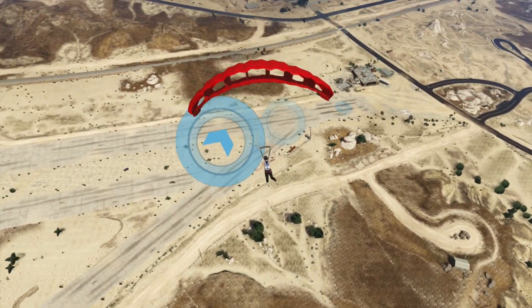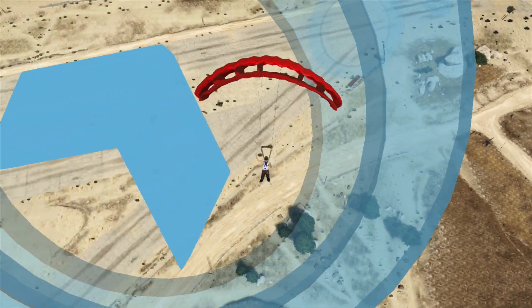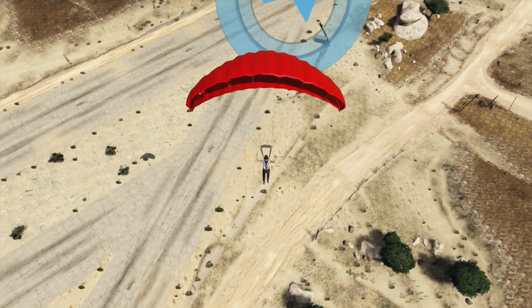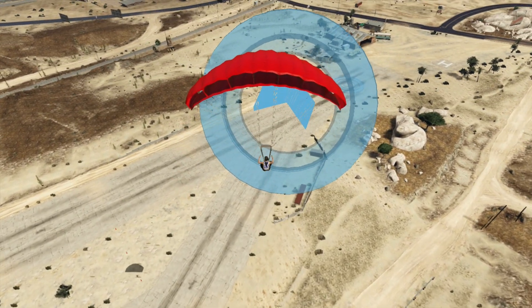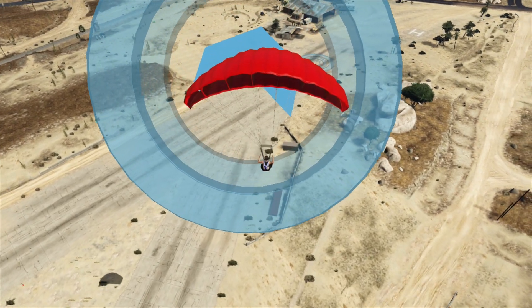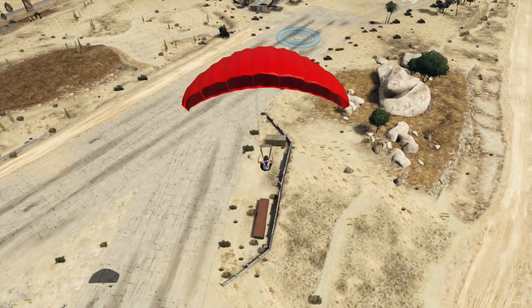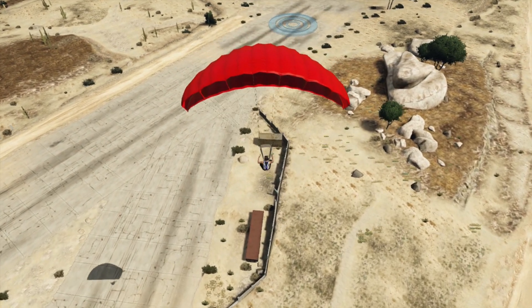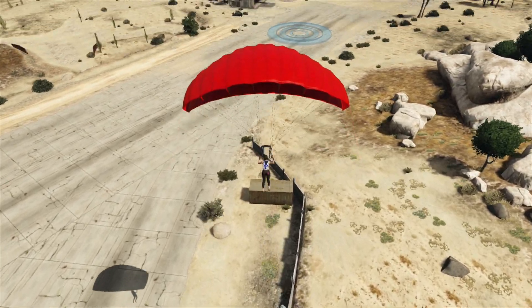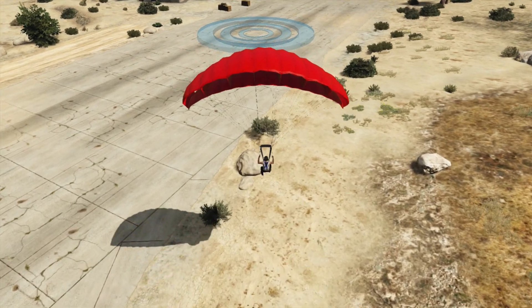Oh, look at this. Home free coming up. Airbrakes is both bumpers. Yeah, like that. That's how you land. If you push forward or backward, you can decide if you want to land more forward or more backward. You gotta try to land in the center of those little circles on the ground. You might need to get some speed to get there. Nope, not gonna make it.